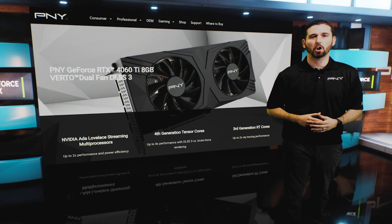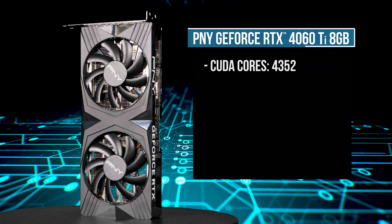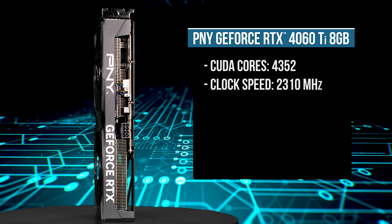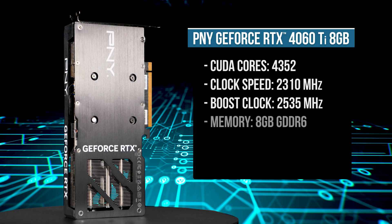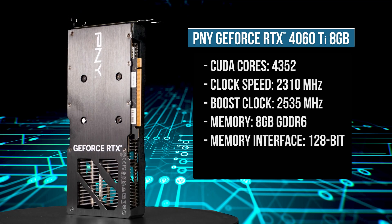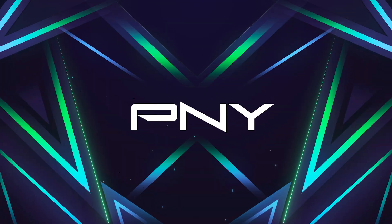Moving on to the NVIDIA GeForce RTX 4060 Ti 8GB, it has 4,352 CUDA cores, 2,310 MHz clock speed with a boost clock of 2,535 MHz. It's equipped with 8GB of GDDR6 memory with a 128-bit memory interface and a total TDP of 160 watts.